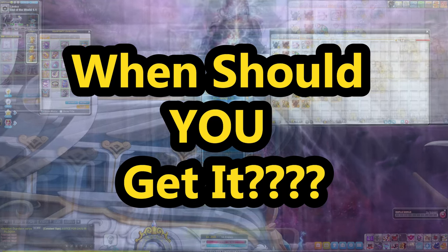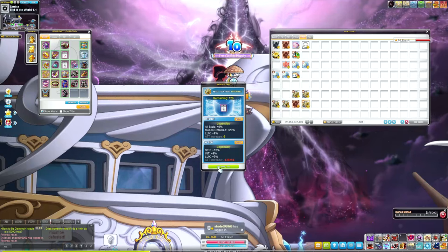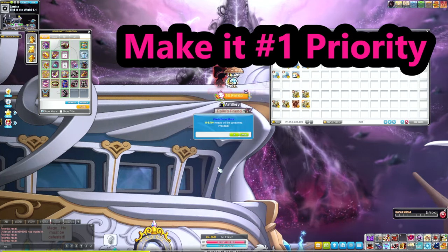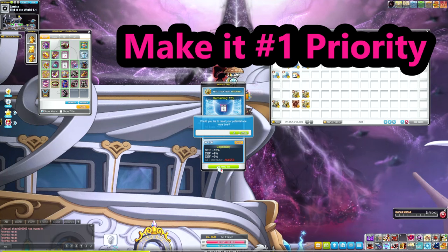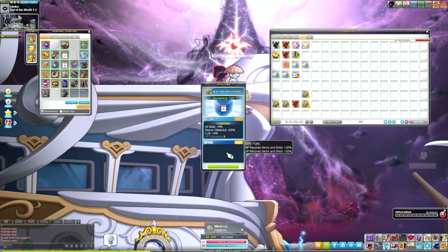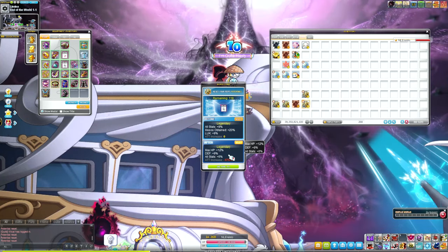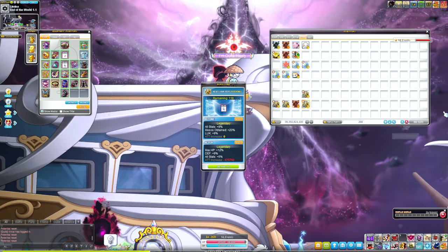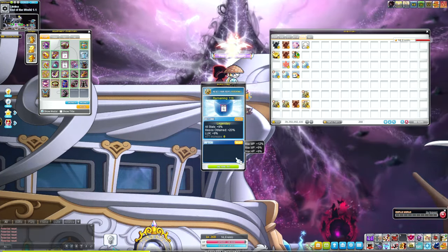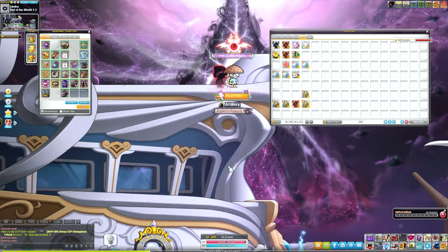Now that we know what miso and drop gear is, when should you get it? This is a question me and Joe get asked a lot during our live streams. Honestly, I think you should go for miso and drop gear right away. This should be the first thing you work towards, before you try to 15-star anything, before you try to 17-star anything. You should always go for miso and drop gear — it's crucially important to making progression in the game. Creating that initial miso and drop gear can feel like you're regressing because you're not making any damage gains.